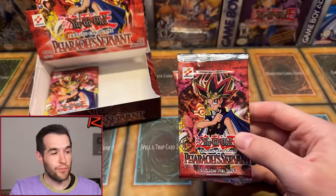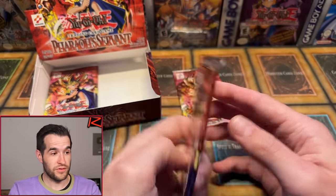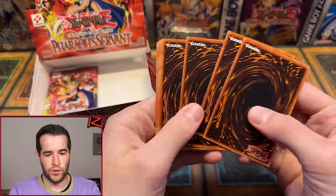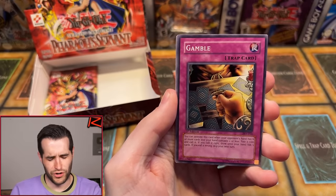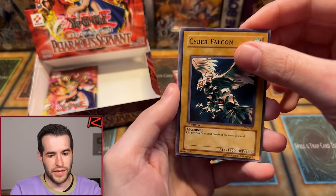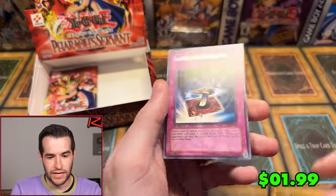Oh my gosh, guys, we need some support from the chat — there's only five packs left, only five packs left, and we have three foils in the box. Third pack for Brady — Skull Mariner, Cold Wave, it is cold water — literally frozen water — Gamble, another Ruxin Special, Cyber Falcon, Light of Intervention, Steel Garada number two, Earthshaker, Mr. Volcano, Fiery Finger, and... Light Force Sword. What is happening? There's only four packs left!